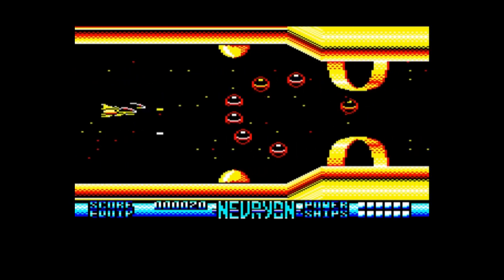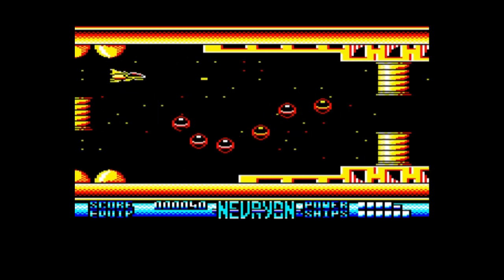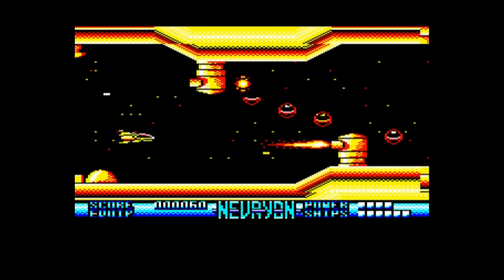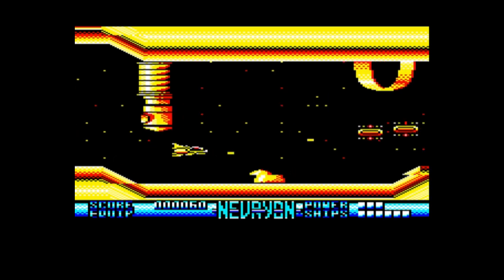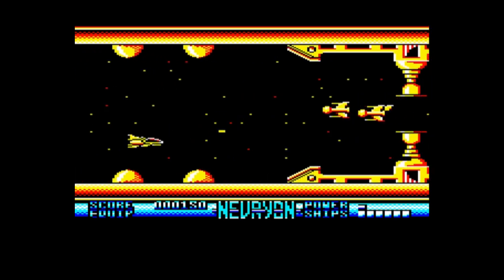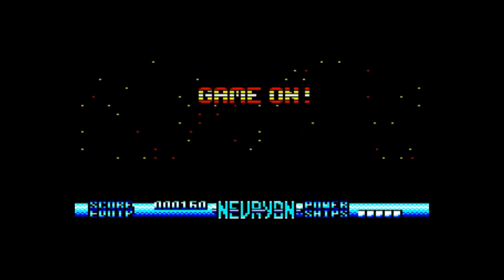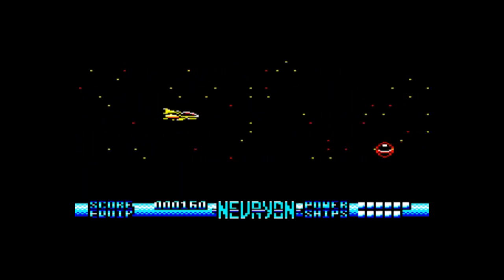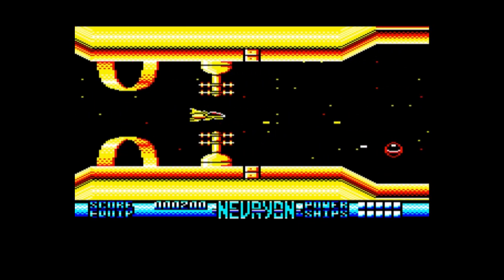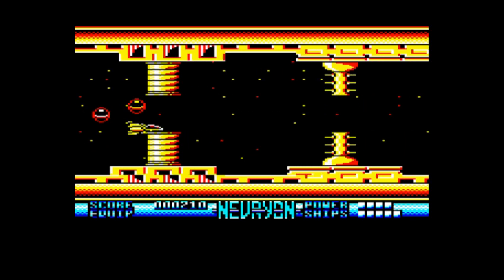These bad guys, you've got to hit them twice to destroy them, and you have to destroy something like 10 of them before you get your first power-up. At the moment my gun is a bit sluggish, so getting the first power-up is really the key. Bottom right you've got lives remaining represented by squares, and then a power bar. Each hit your ship takes reduces the bar by half — so basically 10 hits before it's curtains.